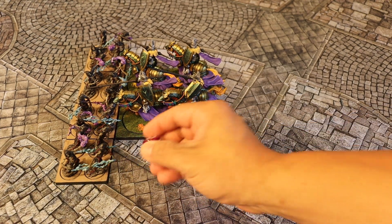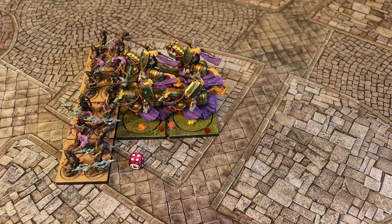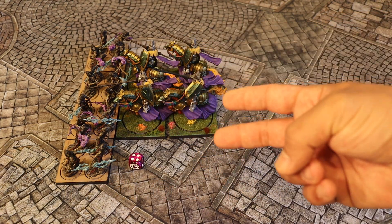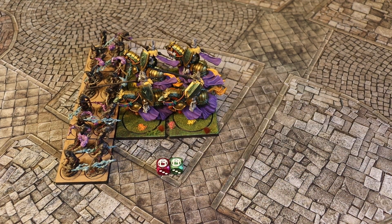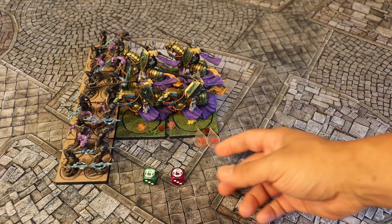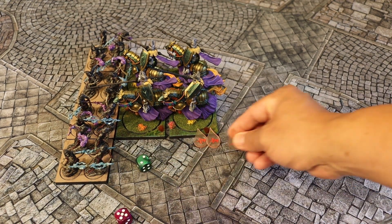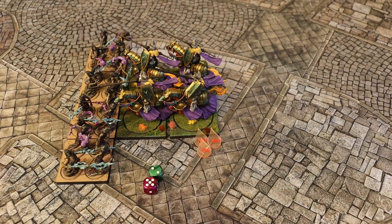Now let's say they rolled a four. In this case, they failed their resolve check and they'd be doing a fighting reform. A fighting reform means you have to take two wounds for each engaged stand. The household knights have two engaged stands, and therefore they would suffer two wounds. I'm going to go ahead and put the wound markers up here. Then we'll have to make a resolve check for those two wounds, again comparing to three. One failed, one passed — so in this case you'd have three wounds total, and they'd be able to continue on with the reform action.